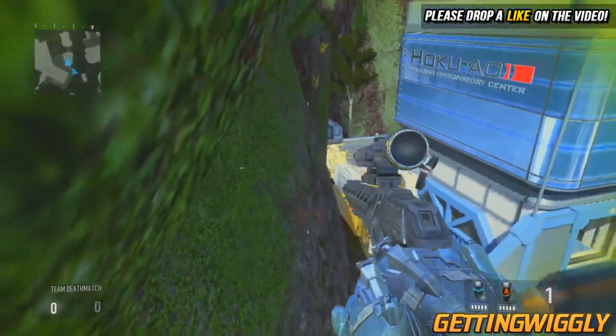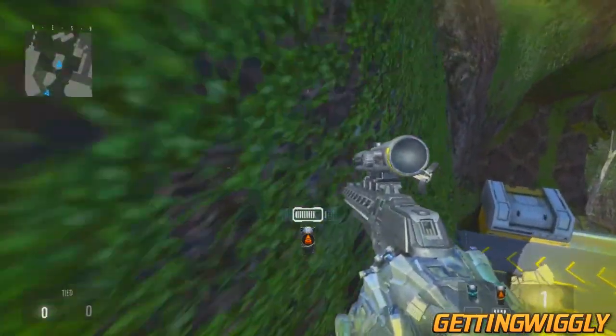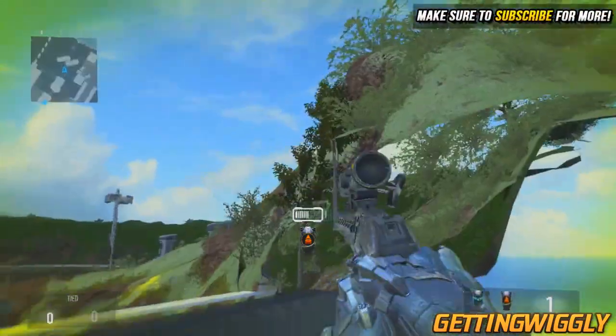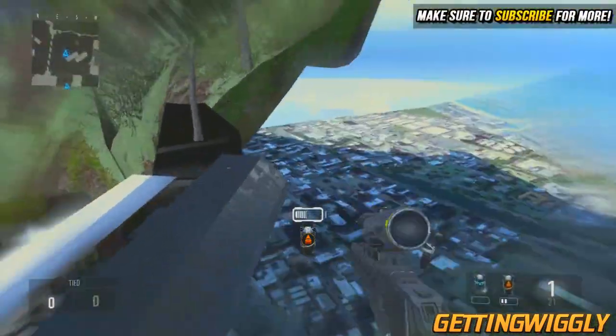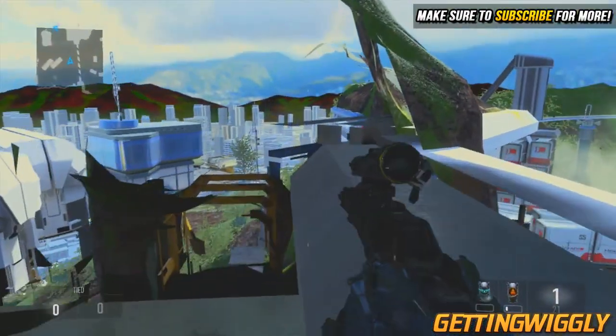Activate your Exo Overclock and then hover around to this other ledge. Keep in mind you can do this just by jumping — you do not need any exo abilities whatsoever. Once you catch this ledge, turn towards the mountain and do a double jump and boost forward; you're going to wall breach right through the hill and go under the map.